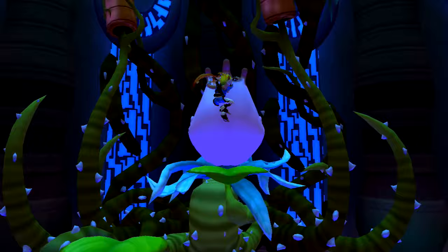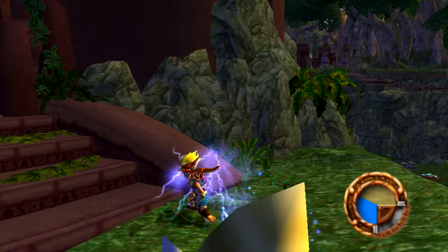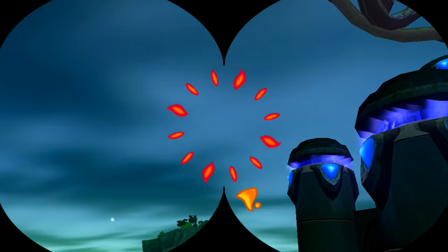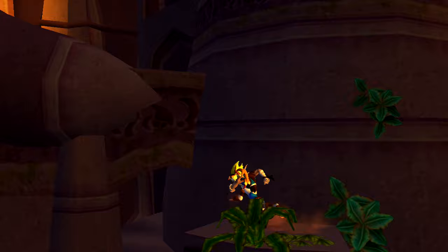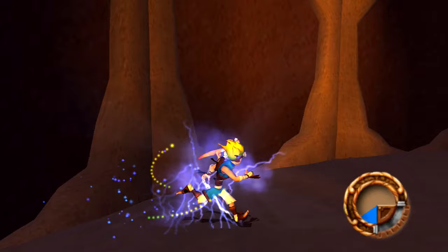Collectathons and platformers in general have commonly sold themselves on gameplay variety, always keeping the player doing something new — whether using the base gameplay mechanics in novel ways, introducing new sets of mechanics that only appear a handful of times, or having the player participate in one-off minigames. Jak and Daxter has beam reflecting, hover bike riding, first-person shooting, and more. Variety isn't necessarily a strength — if every gameplay variant is at least up to par and the focus is still clearly on the central mechanics, variety can create something greater than the sum of its parts.